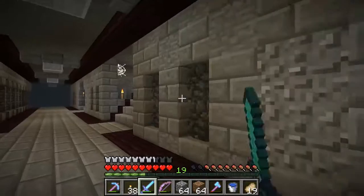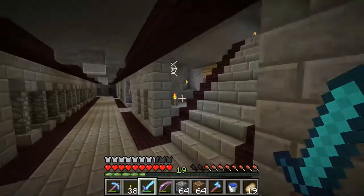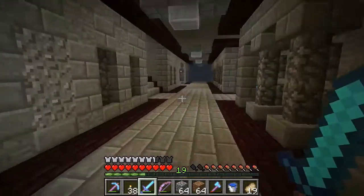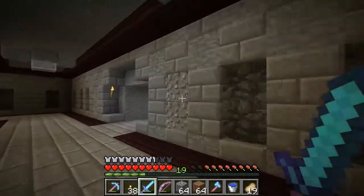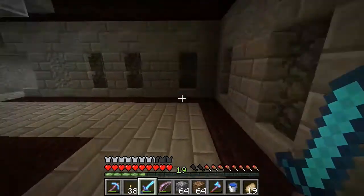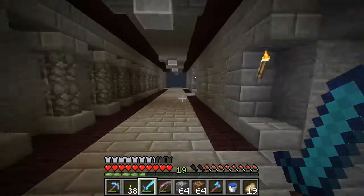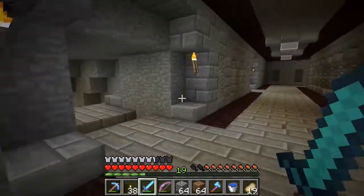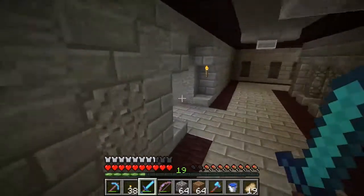I worked on this wall because I wasn't sure what to do with it, but I got an idea and put it in — more detail, to be different from this side. But I kept working on the walls here and I'm happy with the way it's turned out. Let's go on a little run so you can get a feel for this whole corridor, because we're pretty much nearly done.